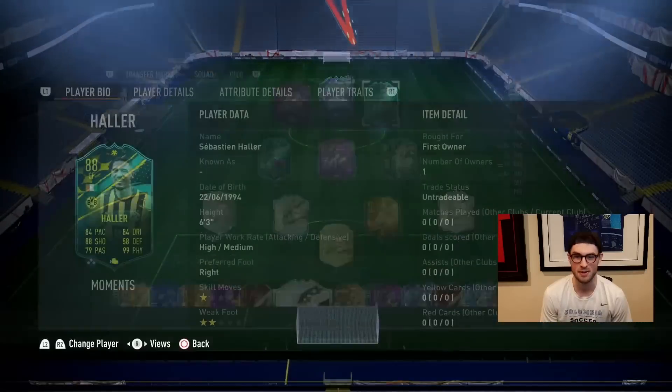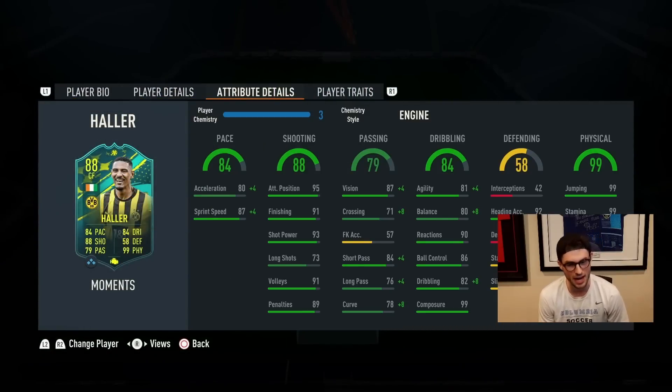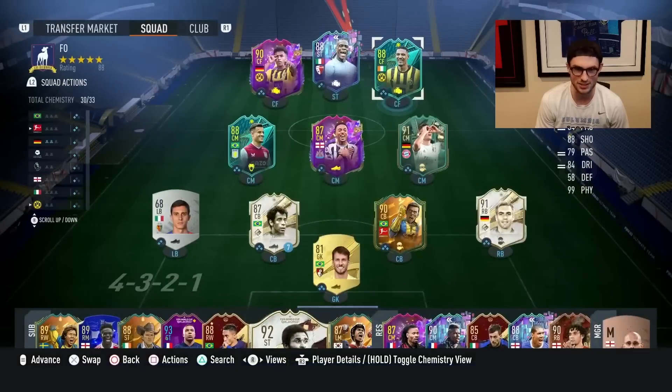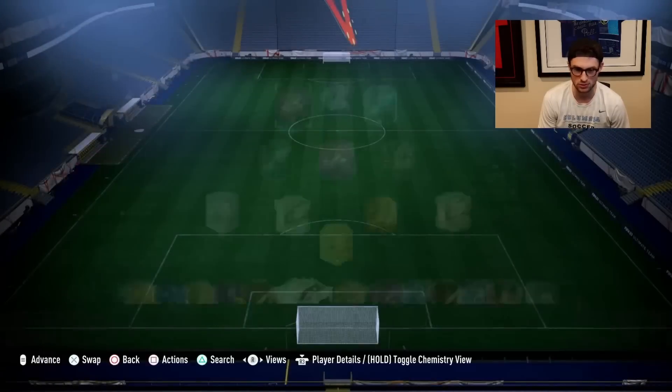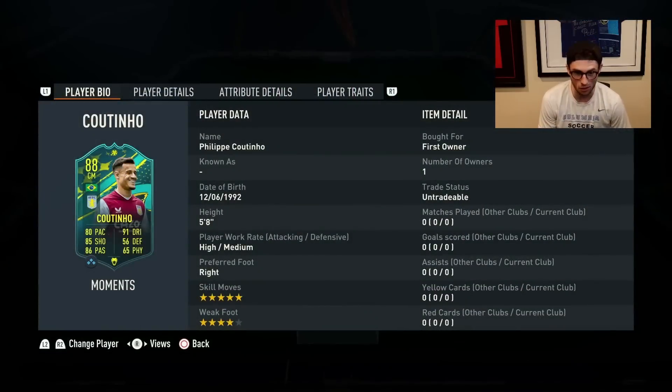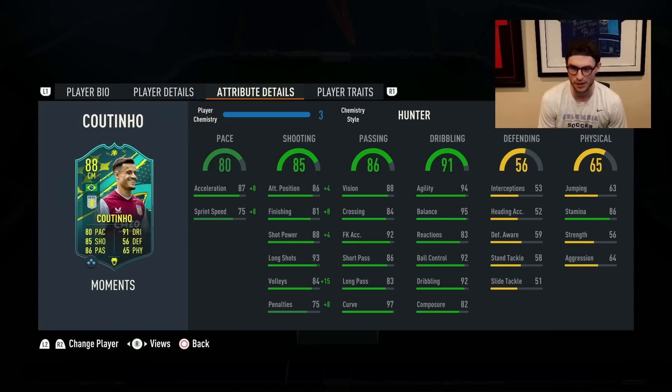Haller has a five-star weak foot — we'll give him an engine for now. He's got 99 composure and 99 in every physical stat, which is just insane. Adiemi links to Haller. Kimmich is up to 95 chem now — he's like my favorite card in the midfield, so good. If you haven't tried him, I totally recommend it. Then Coutinho on three chem: five-star skills, 85 shooting, amazing dribbling.